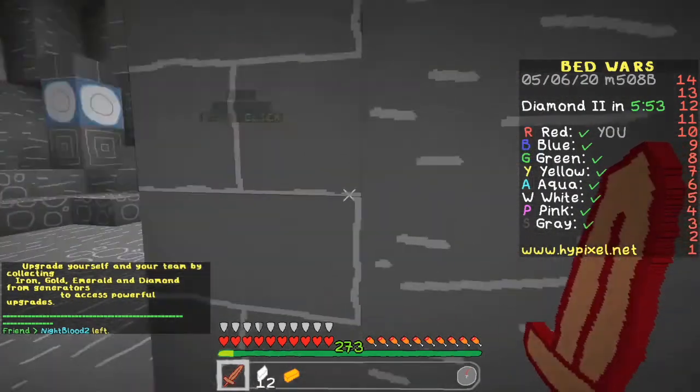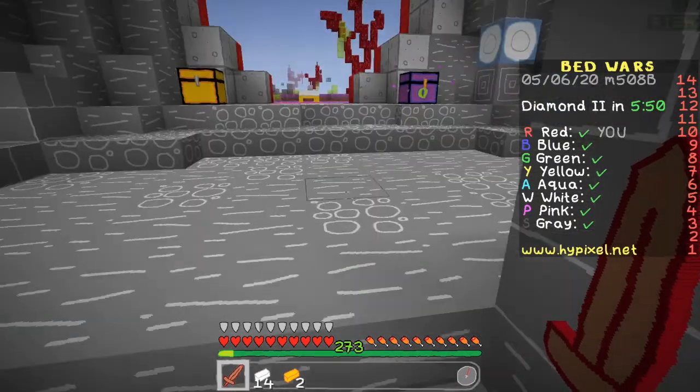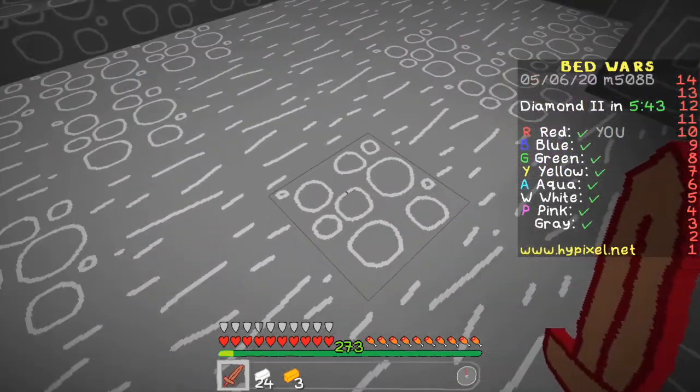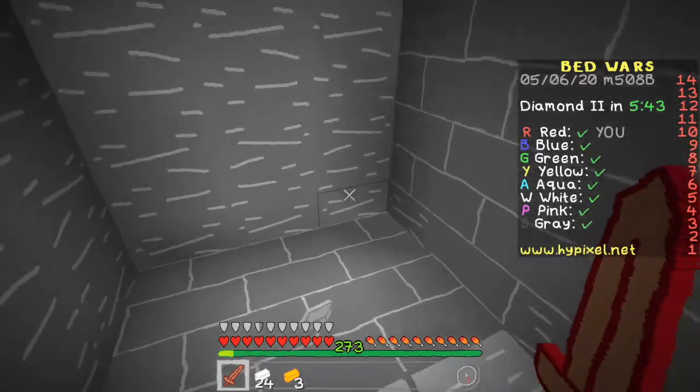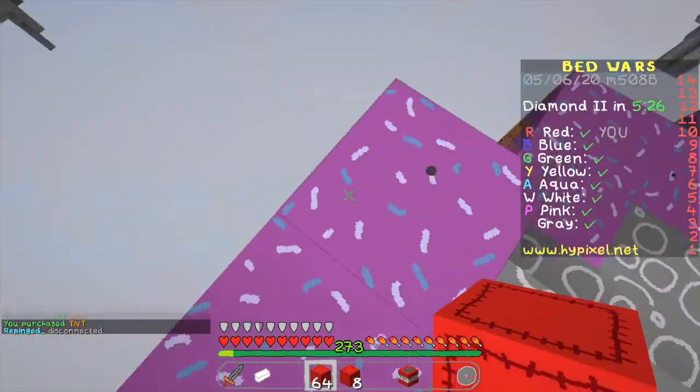Here we are in the first game — what are these swords? This is the worst thing I've ever seen. The crosshair is just a big X in the middle of the screen, and the cobblestone — oh my gosh. Looks like blue is rushing that way, so hopefully I can just bridge over to him and break his bed.